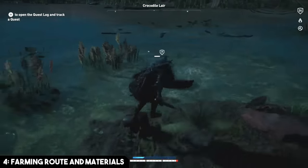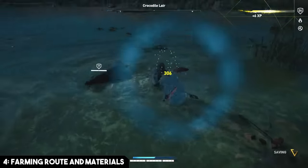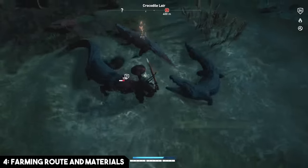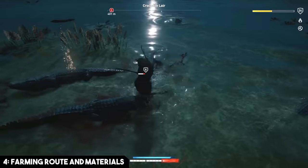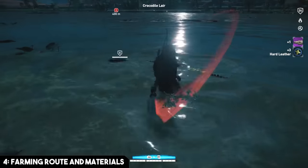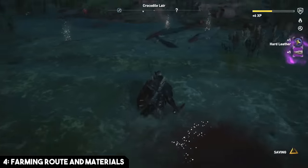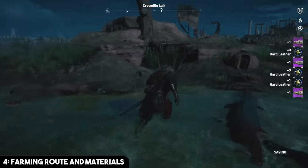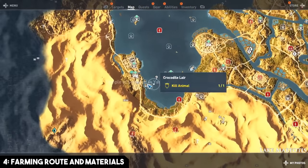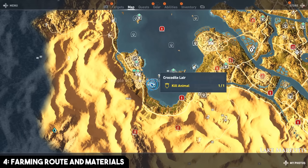I tried a bunch of things to cheese the respawn system — meditating 10 days in place, restarting the game, logging out and back in, traveling to a different district. None of that worked. What works is simply waiting about an hour to an hour and a half in real-world time — that's when things respawn. The best places to find materials and hides are animal camps: desert areas for lions or hyenas, or along the coastline for crocodiles or hippos.